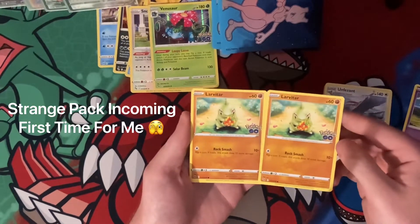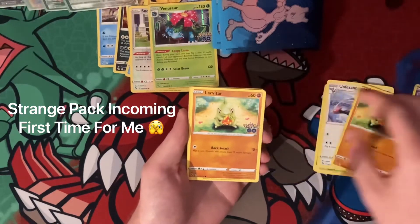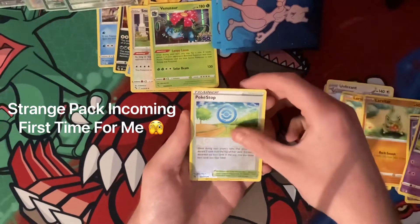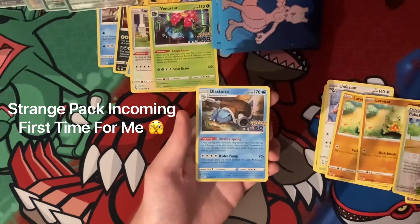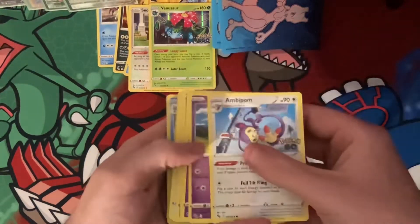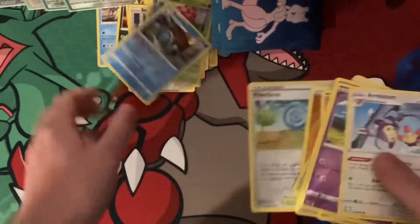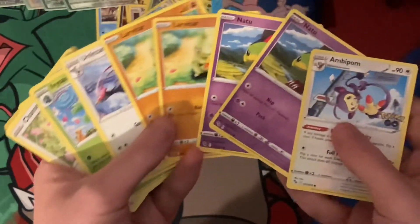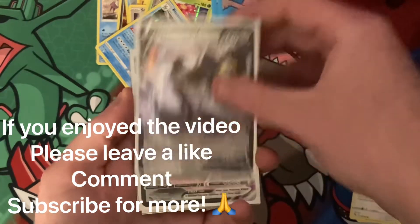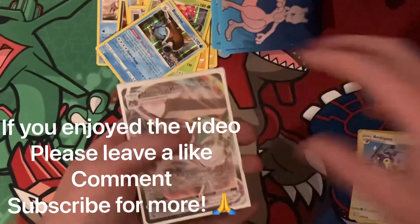Fighting energy, Chansey, Ivysaur — this is the last pack. Two Larvitars in the same pack, is that normal? Also the color is totally off on one of them. Double Natu in the same pack too. Pokestop reverse and a Blastoise holo to finish. So to put it in perspective — Ambipom, Natu twice, Larvitar twice, Wingull, Pheasant, Ivysaur, Chansey, fighting energy, and a Blastoise to finish. Very strange. So including the promo, we've got Melmetal V, Melmetal V Max, Spark the rainbow rare, and the Mewtwo promo. If you enjoyed the video leave a like, comment, and subscribe for more — thank you!